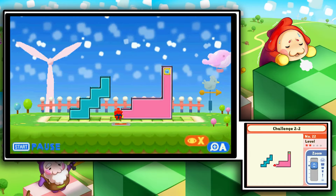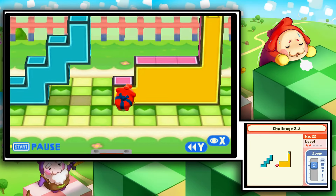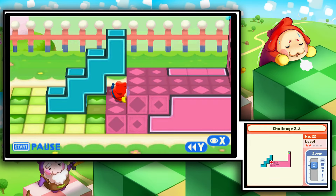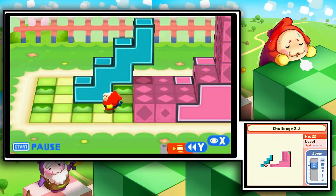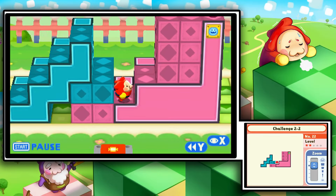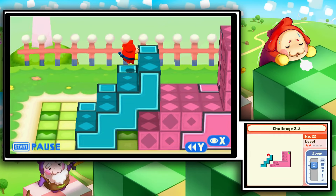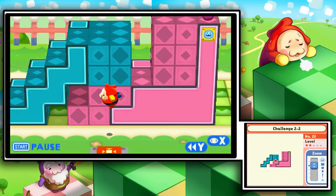Here we've got ourselves a very interesting puzzle. It looks like we should just be able to move this Crash Mode style, but that's not the way things are gonna work out. So let's see what we're gonna do here. Let's try this — that might work a little bit better in our favor. Okay, now maybe we can try this, and I want to pull that out a little bit more so that we can pull this upper one.